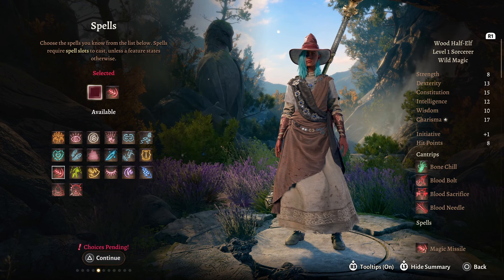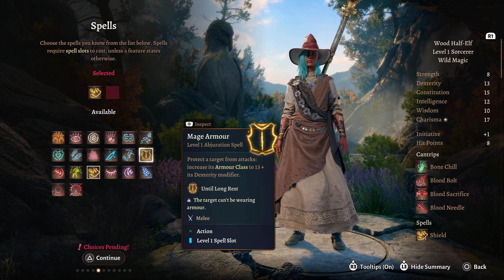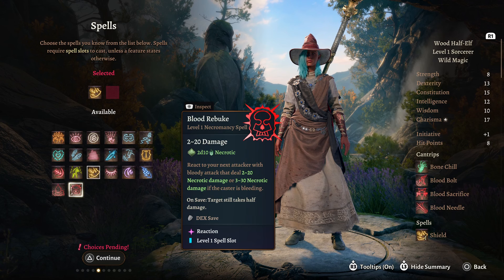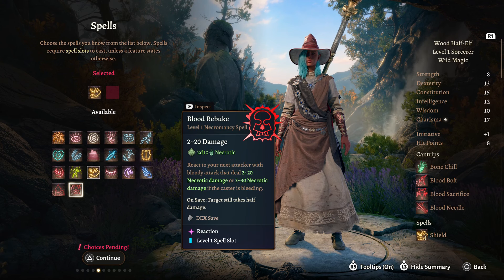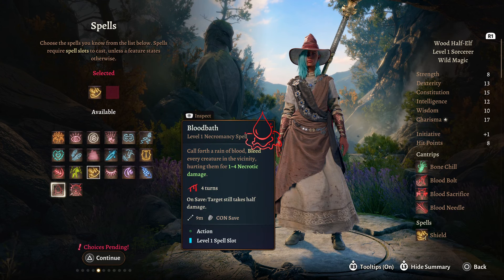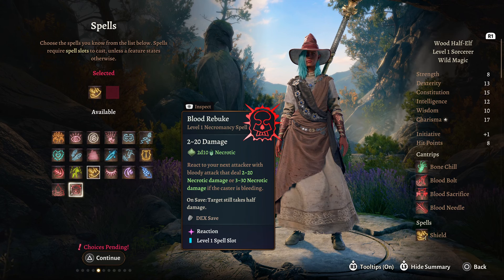So we're going to take all the Blood spells, and then for our spells we are going to take Shield, as it protects us as a reaction. You could take Mage Armor if you want to. There's also Blood Rebuke — react to the next attack with a bloody attack that deals 2 to 20 Necrotic Damage, or 3 to 30 if the caster is bleeding. This is another reaction spell. Or Bloodbath — call forth a rain of blood, bleeding every creature in the vicinity and hurting them for 1 to 4 Necrotic. For this one, we are going to take Blood Rebuke instead of Shield.